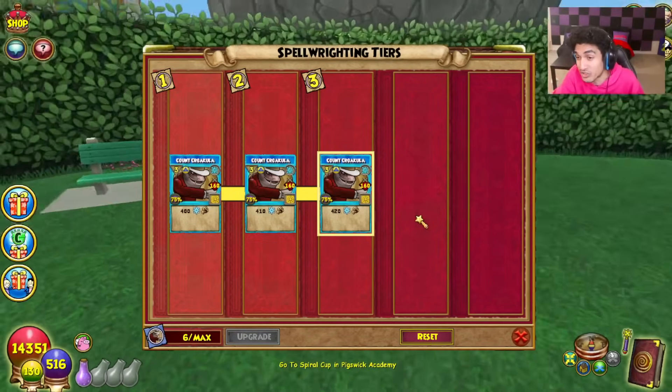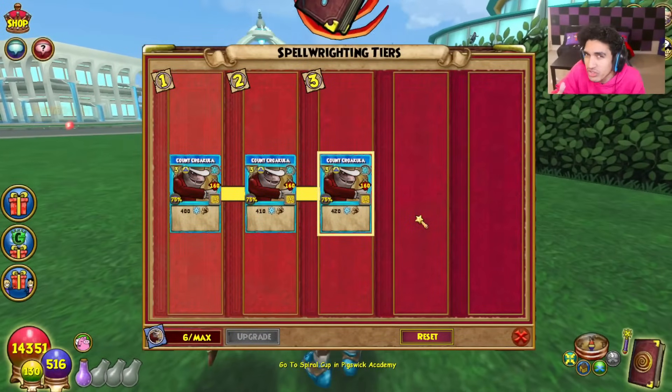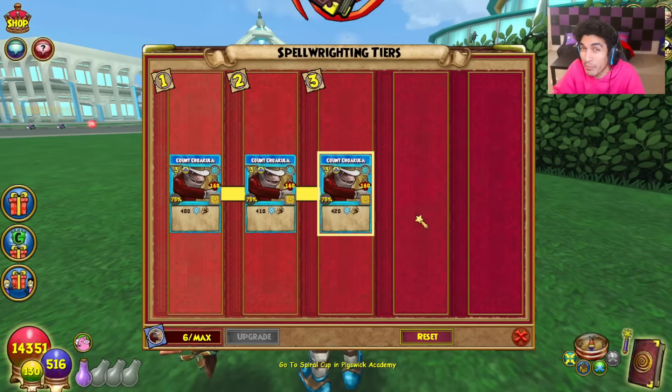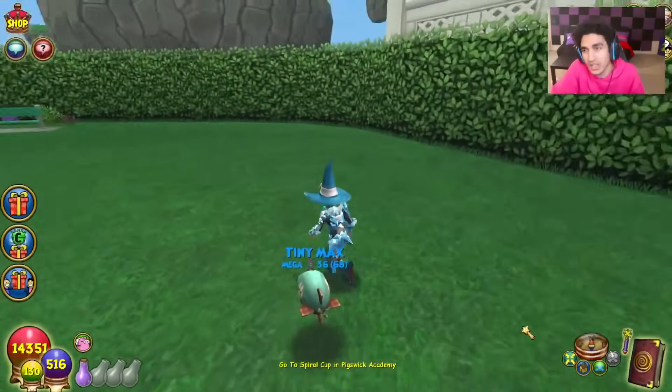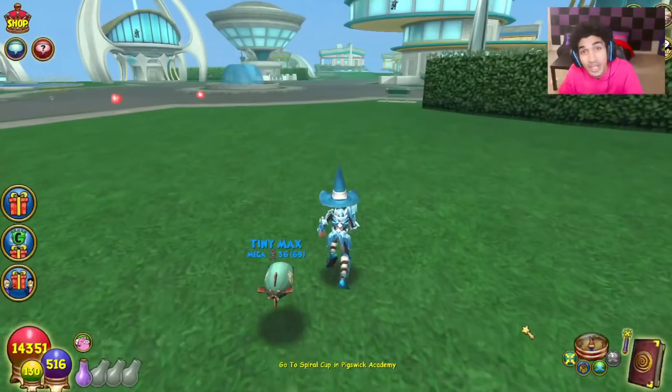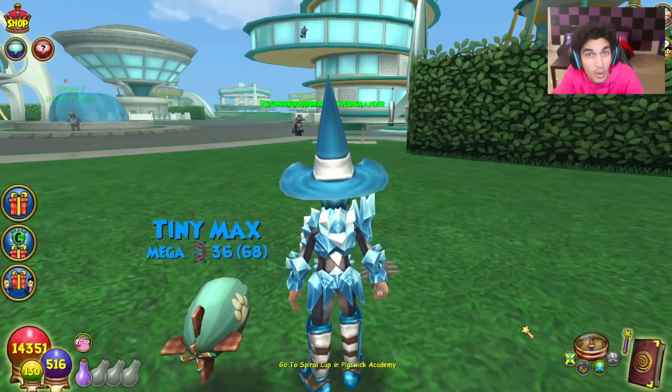What all the new Spellment Pats do is they still keep the fact that they use a new school pip, but they use this new mechanic where the damage drops off as you target more people with this spell. That means as a single target spell, they operate like a regular single target spell, but you also have the ability to use them on multiple targets. Some of these are crazy, so let's jump right into it.